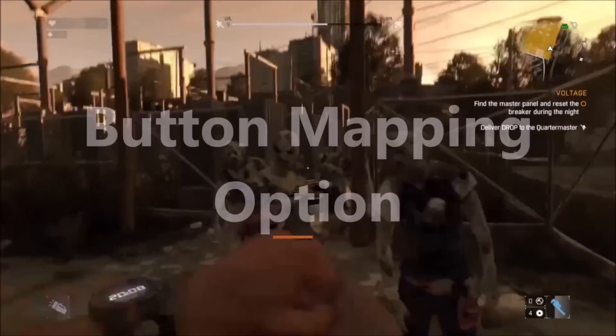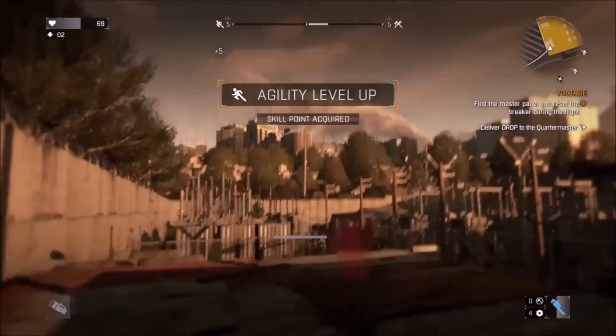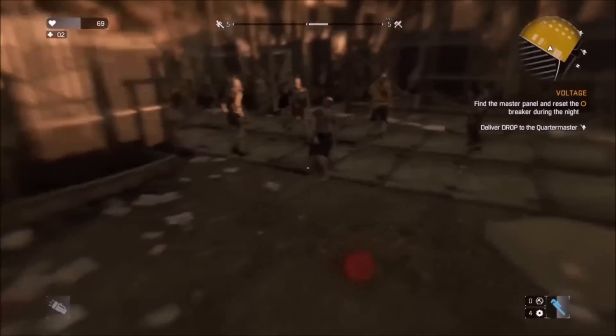You also get a new accessibility setting which will allow you to reconfigure the buttons on your DualShock 4 controller. For example, if you want to shoot a gun with your circle button or your left trigger button, you can do that straight from the system itself.